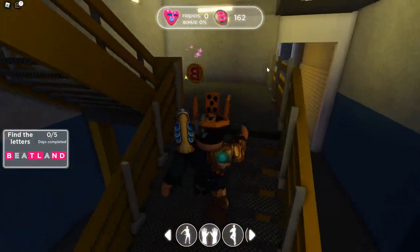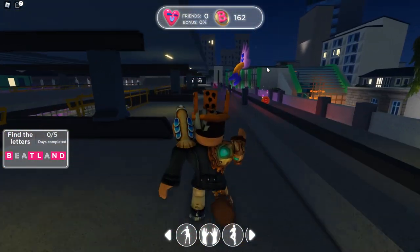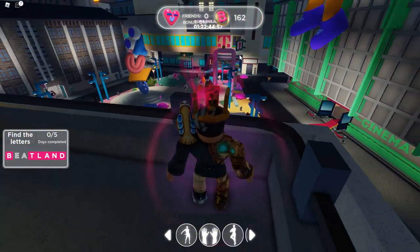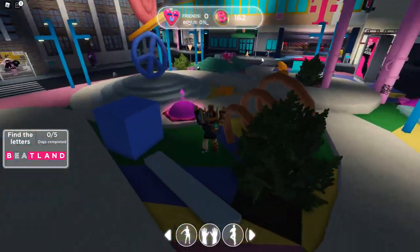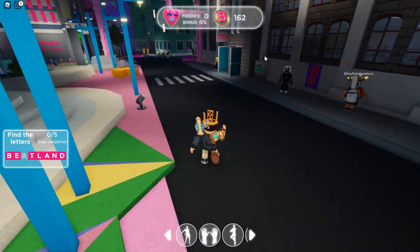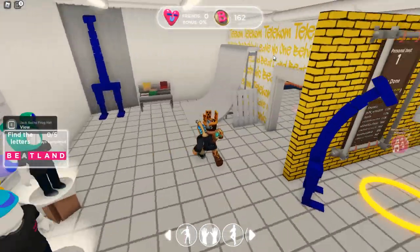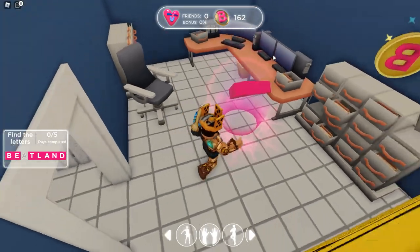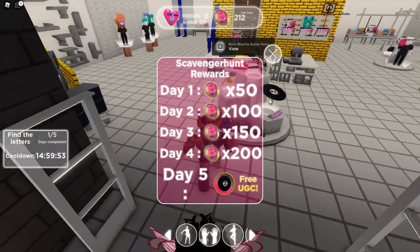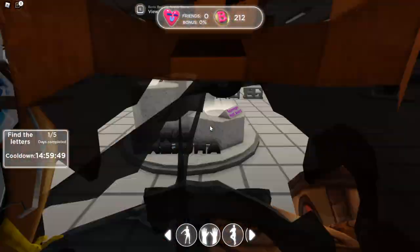Before leaving the nightclub, hop up two flights of stairs to the rooftop patio, then head to where there's a creepy Poppy Playtime-looking character to get the letter A. Back in the main area there's already a letter E — you can grab that at any time since it's right in the center. Finally, heading into the Record Shop to the back computer room, grab the last letter A. Collecting all eight letters also gives you some beat coins, and once you complete this for five days total you unlock a free UGC vinyl item.